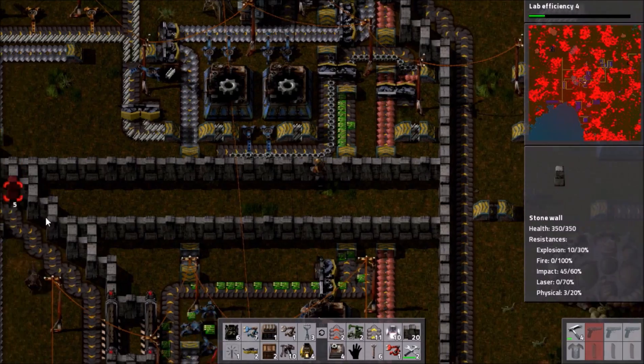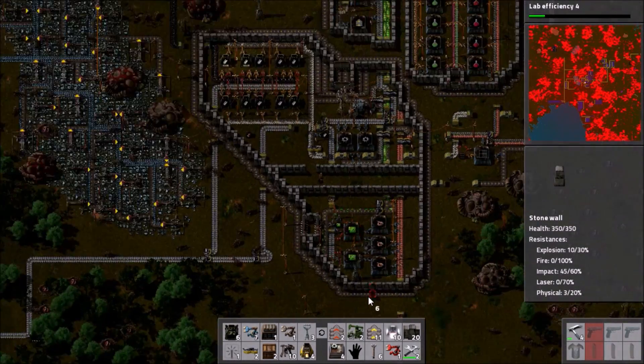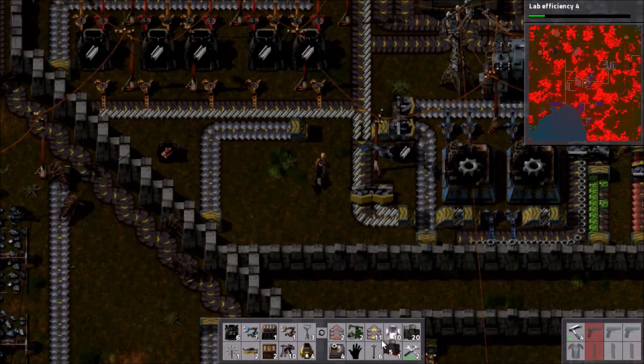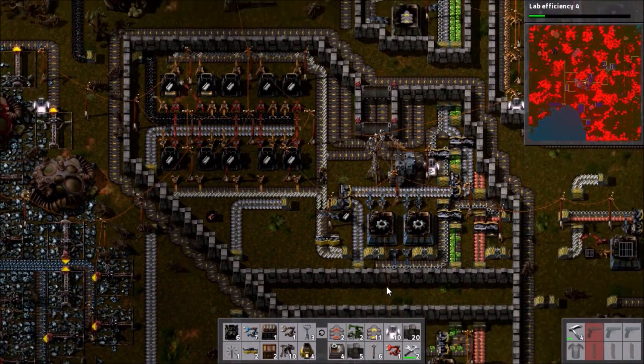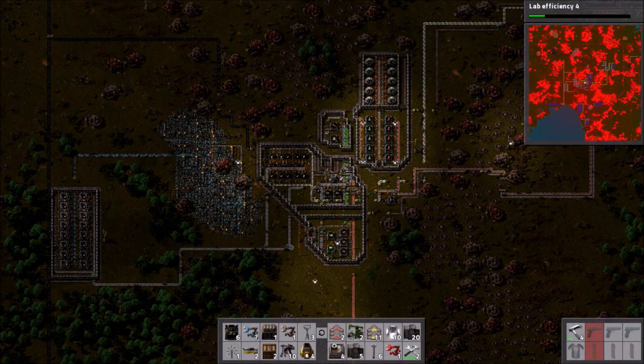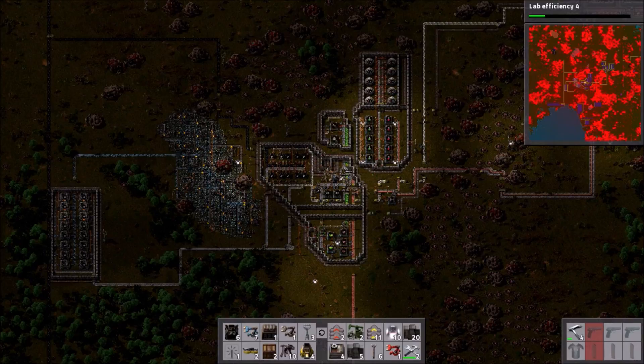We'll get all of this properly set up next episode. We'll break these lines and allow the biters to travel through. We'll add in a bunch more circuit production down there, which is the entire point of doing all this in the first place. And we'll also find out what that biter did to the power stuff in the south. So I shall say goodbye, thank you for watching, and I shall see you next time.